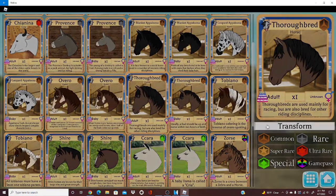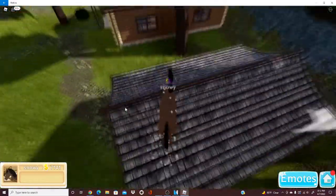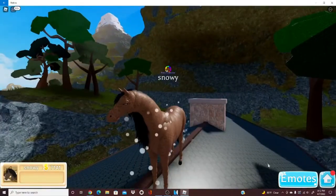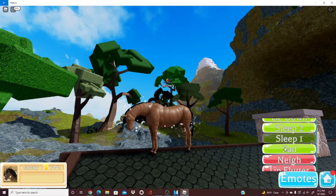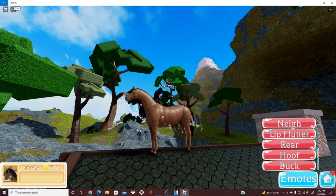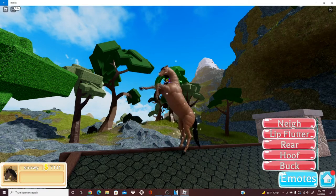These horses are pretty much all the same base horse — they just change things like the color and pattern. I'm not an animator so I don't know for certain, but that's what it looks like to me. The animations: drink/eat, lie down, sleep two, sleep one, then sad, and then the neigh, lip flutter, rear, and buck. I skip some of these because they take a while to load.